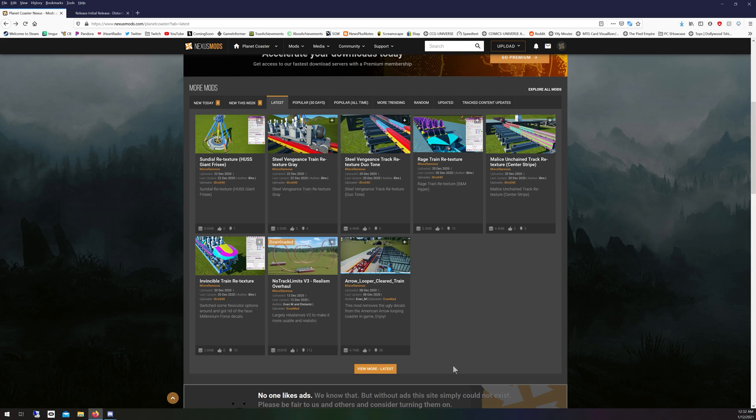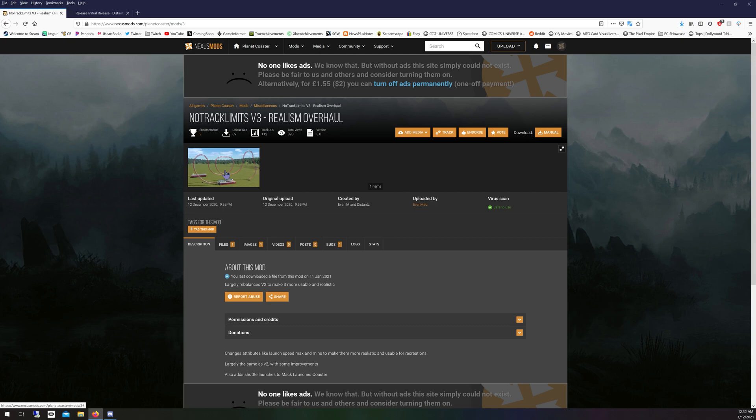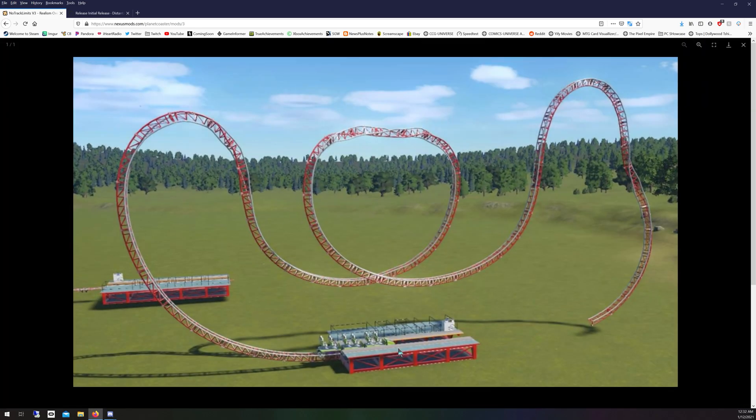The biggest mod I've been working with recently is No Track Limits V3 Realism Overhaul. This lets you put every type of car on every type of track — though some combinations will crash the game, so be careful. You can also do things like add shuttle launch to the Mac launch coaster, which makes it excellent for building crazy coasters like the one I just made.